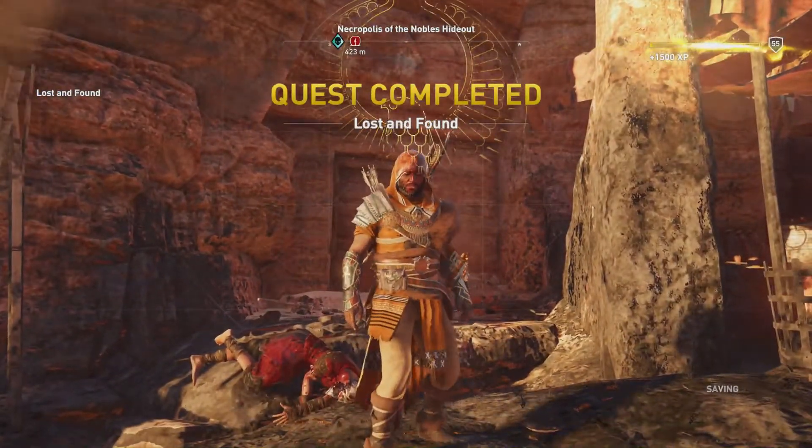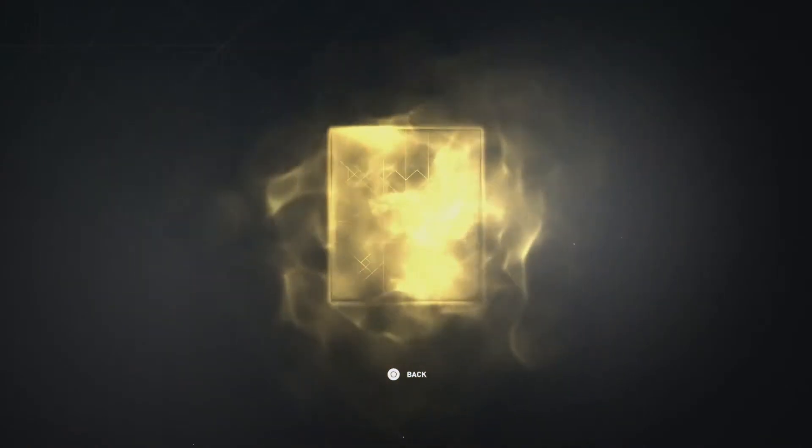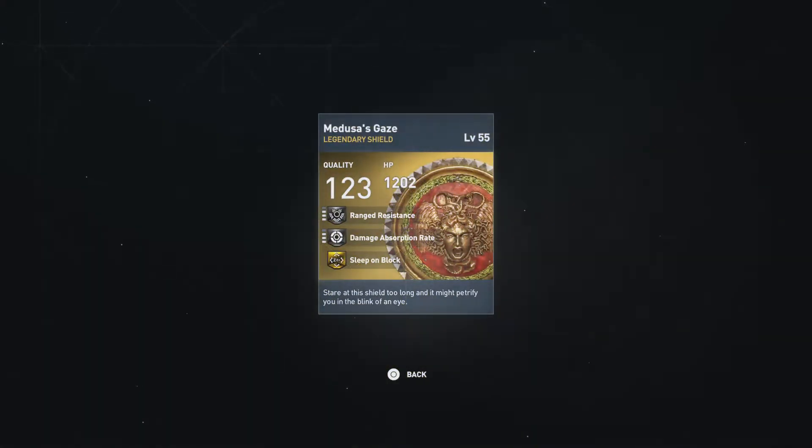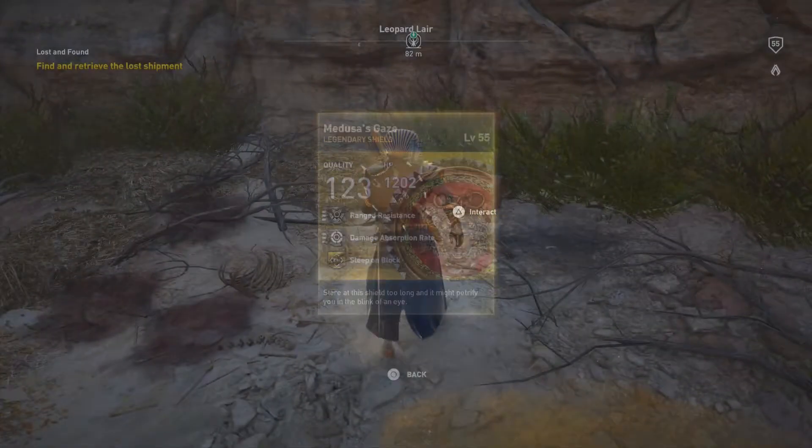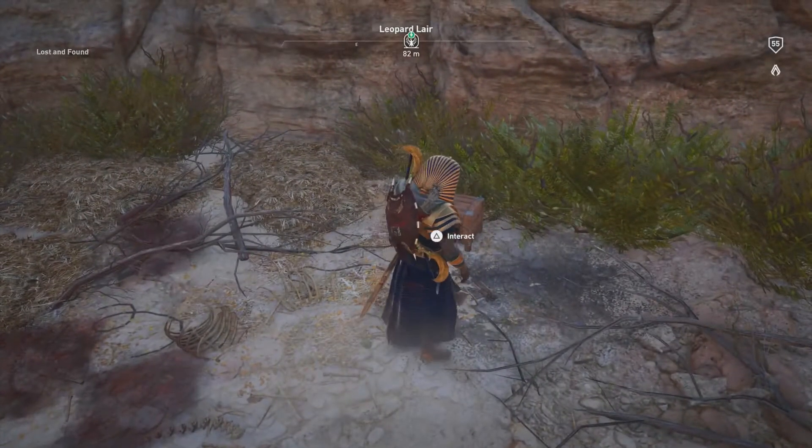Let's go ahead and complete another one here and hopefully it'll give us something better — and it looks like we are gonna get better. It's gonna be our first Legendary of the Week: Medusa's Gaze, 123 quality, 1202 health points, level 3 range resistance and level 3 damage absorption rate, although I did get that one an extraordinary amount of times.